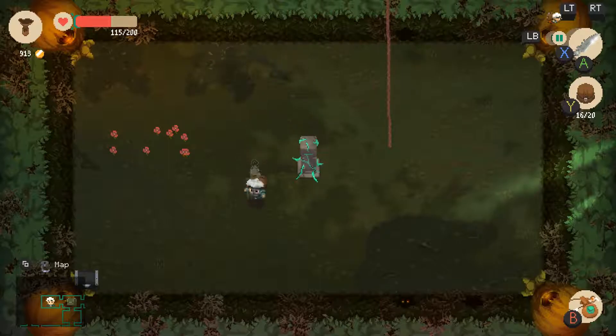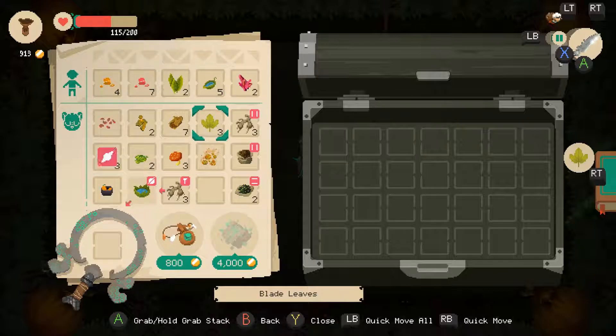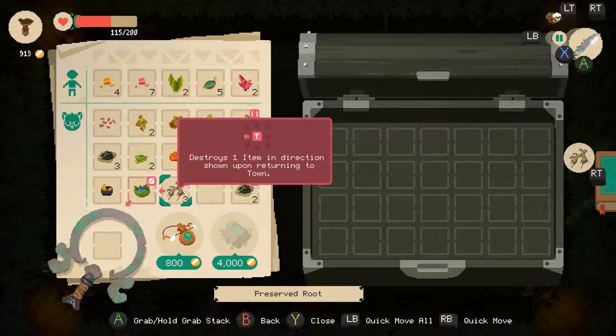We've hurt ourselves a little bit at this point. I'm beginning to think maybe it would be best if we left. Anti-curse in there — nutritive water destroys the items. I definitely put that over there.